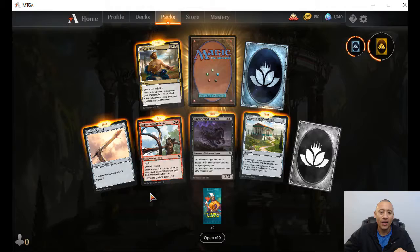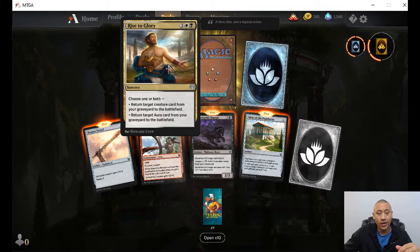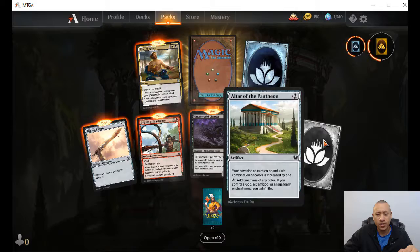Rise to Glory — choose one or both: return target creature card from your graveyard to the battlefield. That's pretty cool. We got the Bronze Sword here — quick creature, plus two, plus zero. And an enchant creature. We got commons, commons, commons. I think what I want to do is just focus on talking about the uncommons and the rares, otherwise we'll be here all day.